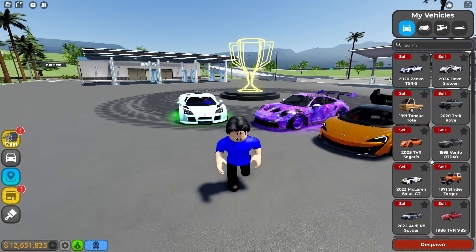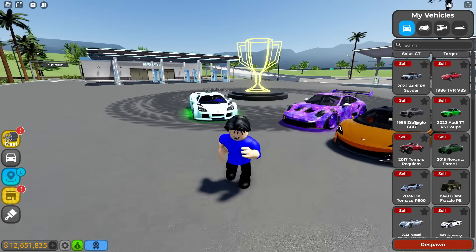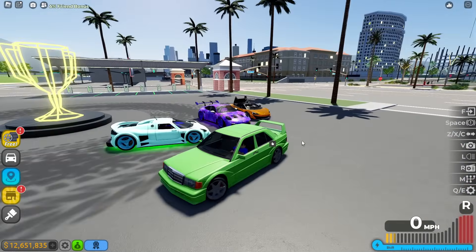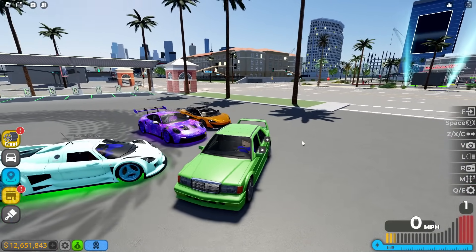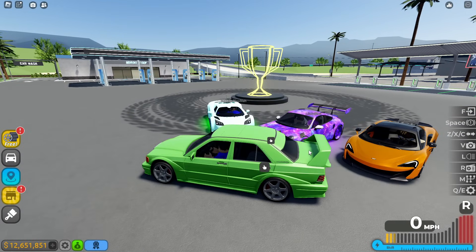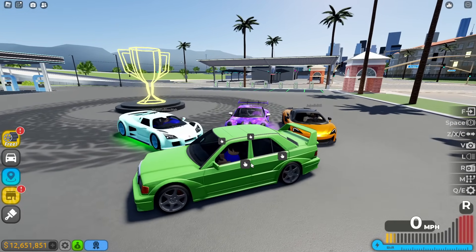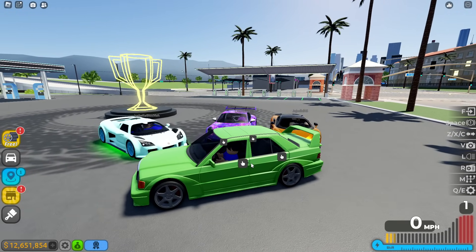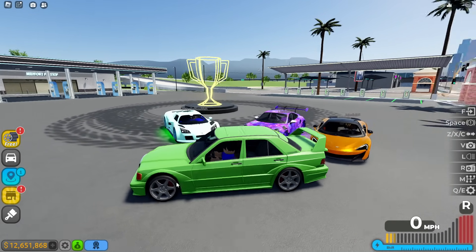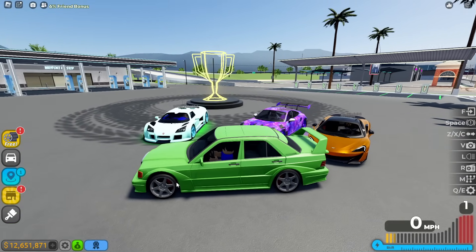I'm warning you right now, you guys are gonna want to hop inside my car so bad once you see it. Alright, I just found it — the 1998 Zimblingo. Isn't it so cool and this color looks so clean? 'Um, no — it literally looks like a booger, an old booger.' Do not say my car looks like a booger! 'It kind of does, Andy.' Why the heck are you guys saying that? I think you guys are just jealous.